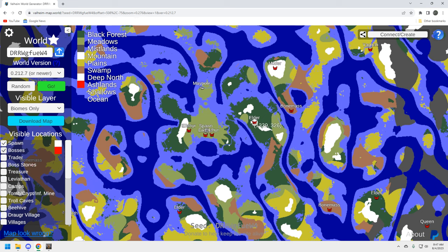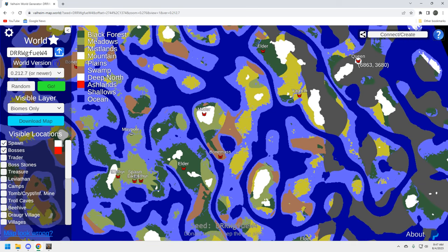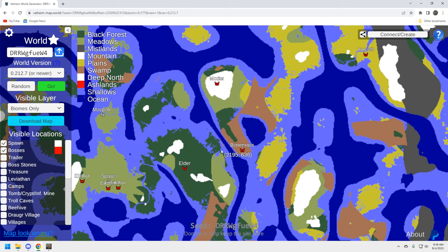It's the bosses that really stand out. You've got a clear run from your start, then Bone Mass, then Moder, then Yagloth and the Queen. They're not all on the same continent but that's a pretty good order. When I'm evaluating a seed I look for: good maypole locations, good boss locations with requisite resources, and whether the bosses are in order rather than scattered all over the place — and this one is laid out well.